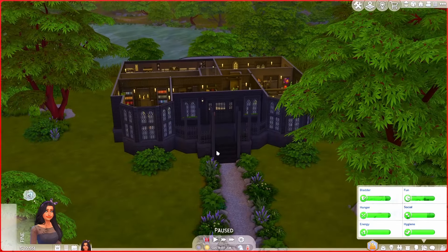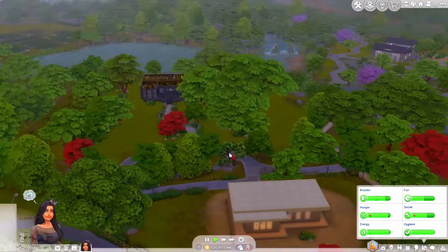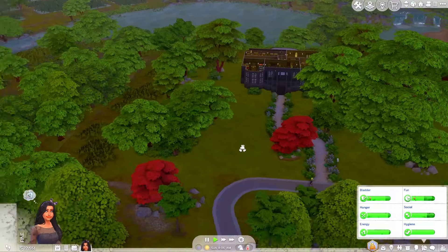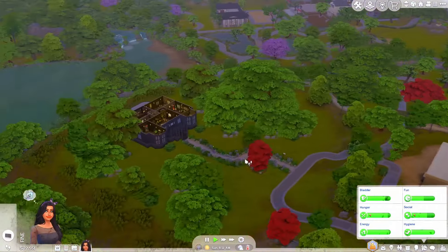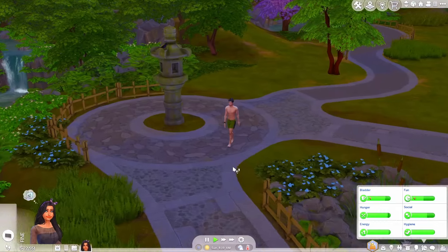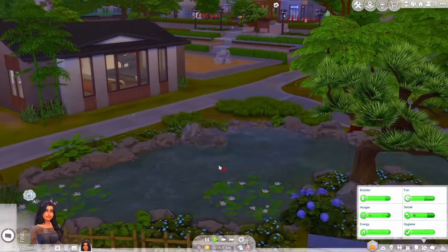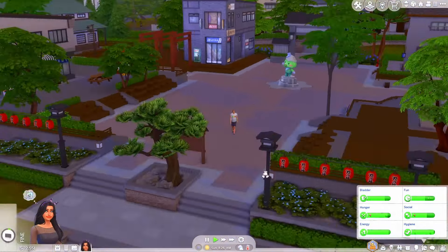Money's not really an issue — we're going to be foraging, fishing, and doing all the other ways we can get stuff. We're also in Mount Komorebi, in case you couldn't tell. I'm going to look for the walkable areas. Wow, this is beautiful — I love this area so much. Raven is bisexual, so man, woman, or non-binary, it doesn't really matter to her.